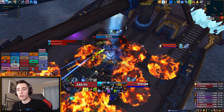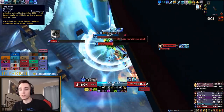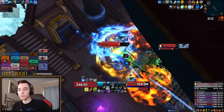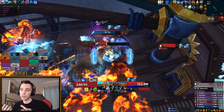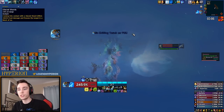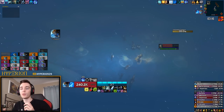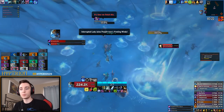Moving on to Lady Jaina Proudmoore — there are a few things you can cheese. First is Ring of Ice in phase 1: normally you have to run out and stand in the fire so you don't get rooted. As a DK, just stay next to the boss, keep DPSing, don't stand in the fire, and press AMS right before the cast goes off — it will mitigate the damage and prevent you from being rooted. In the first intermission, while tracking down where Jaina is, Glacial Shards will constantly move towards you and normally freeze you instantly if hit. However, if you AMS, it will prevent the freeze and simply absorb the glacial shard.